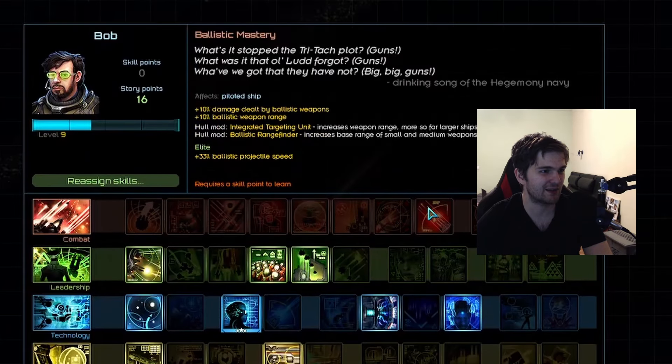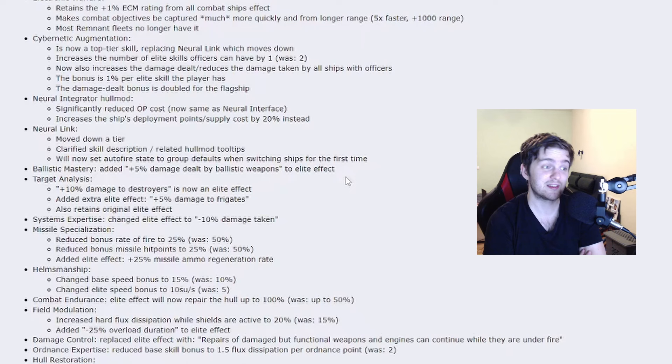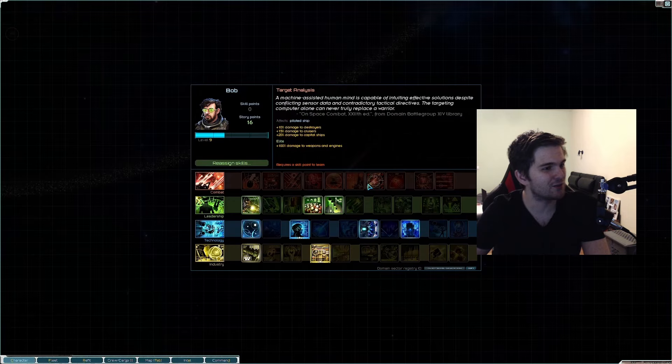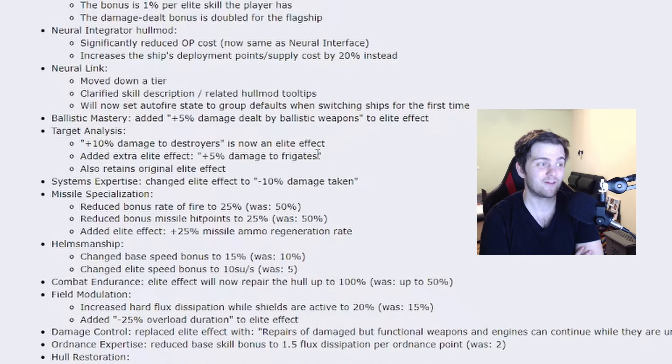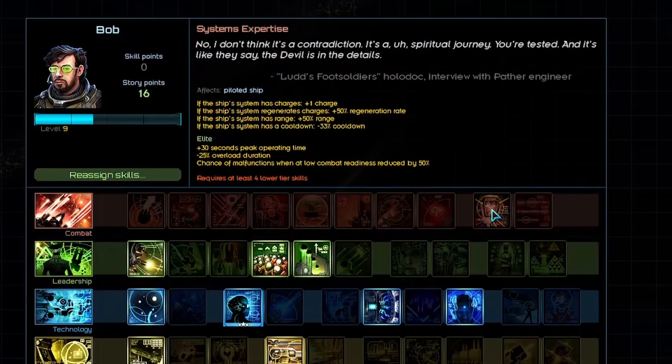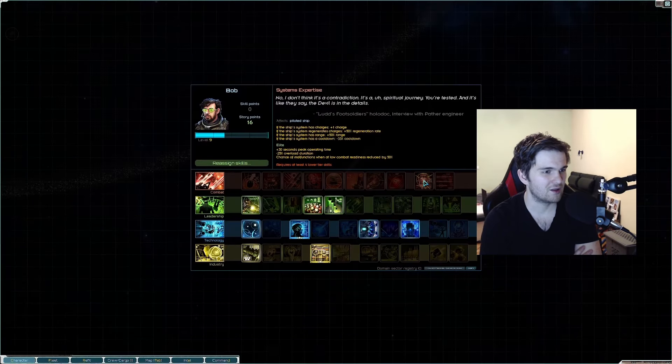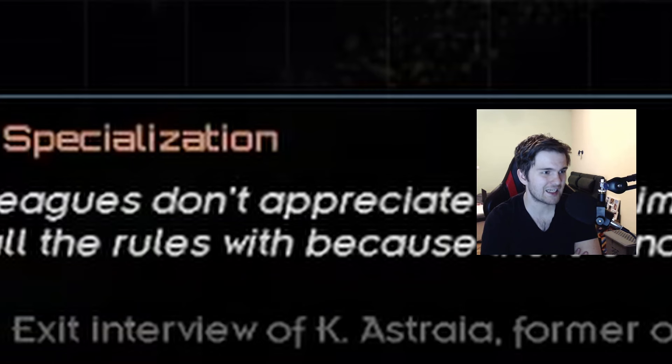Now a bunch of changes to the combat line, starting with ballistic mastery: 5% more damage dealt by ballistic weapons added to the elite effect. Target analysis: damage to shields will be moved down to the elite skill, with added 5% extra damage to frigates. System expertise: change to elite effect 2, minus 10% damage taken.